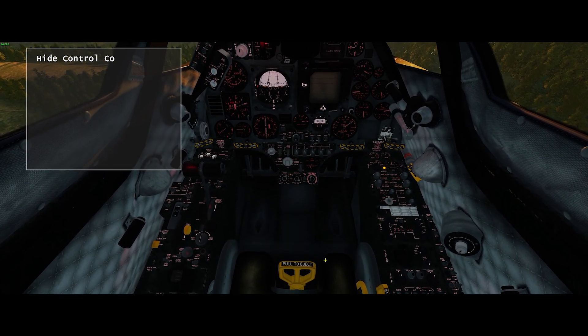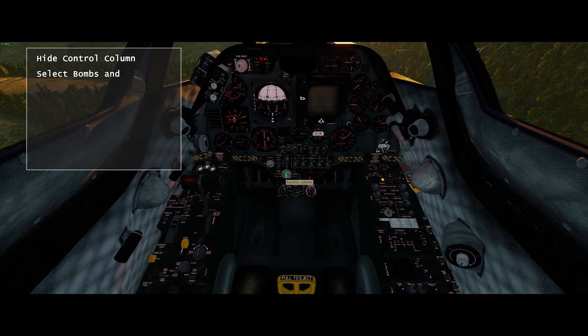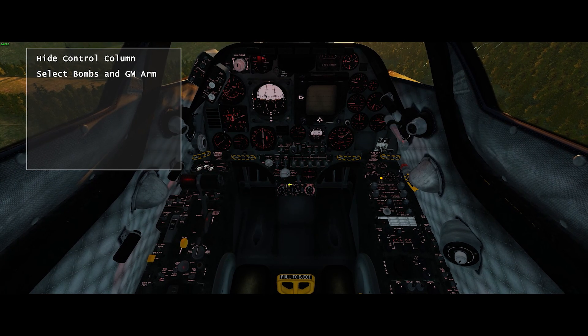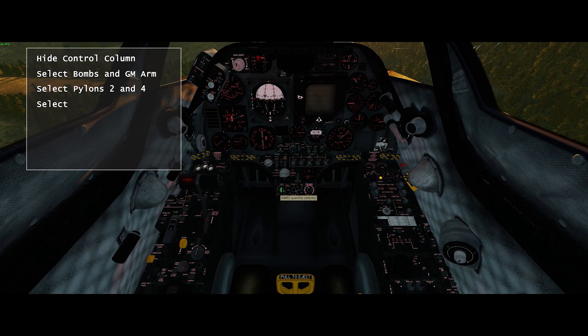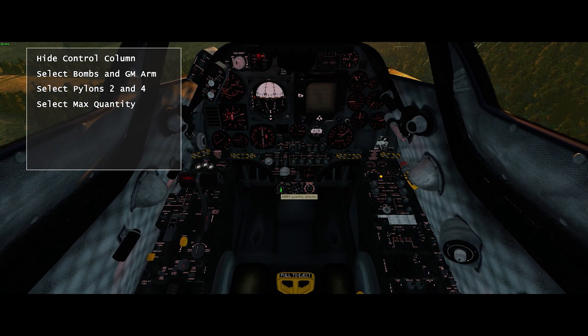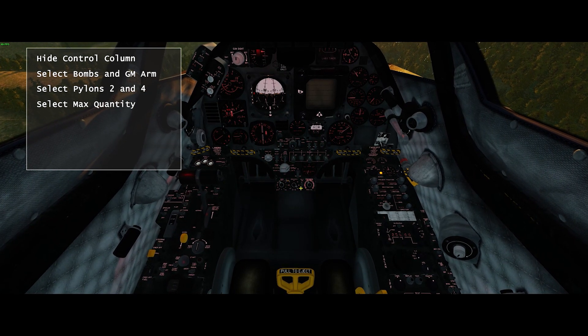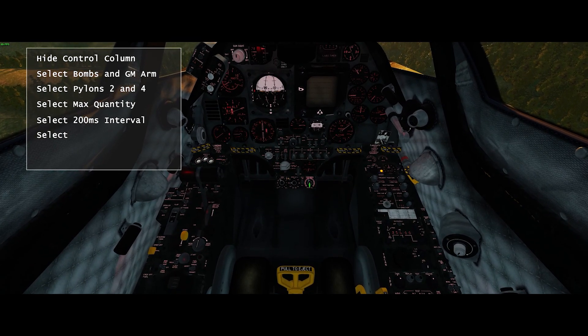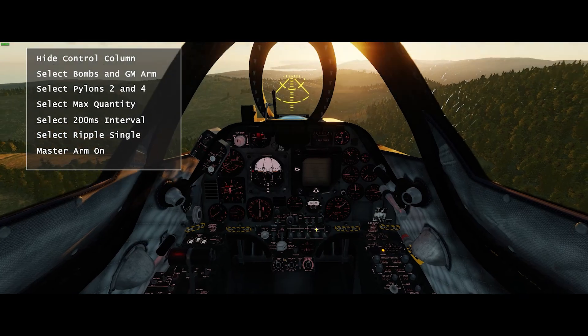Let's get set up. First, let's hide the control column. We'll change the selector switch to bombs. We'll select pylons two and four — that's where the CBUs are. We're going to set the quantity to maximum, and then we'll set a nice long interval, probably about 200 milliseconds. Ripple single. Master arm on. And we're ready to go.